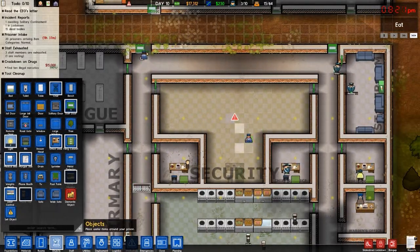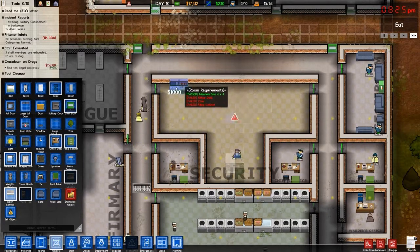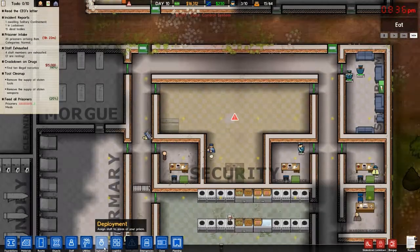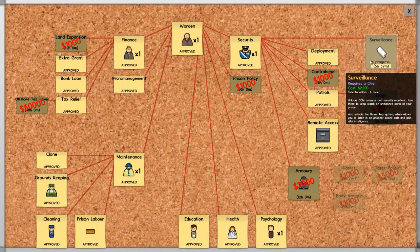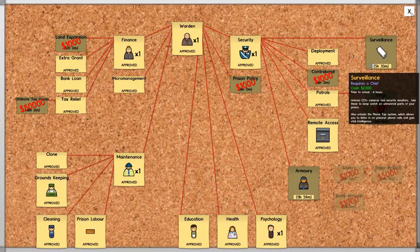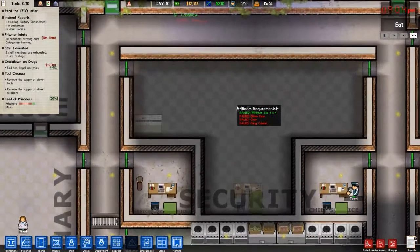Then we're going to want some other things — a door control would be nice. Let's put that down here. We don't have the CCTV thing yet. Bureaucracy — how about some surveillance. The armory might be a good idea — I think we'll go ahead and pick that up. Actually that was supposed to be the armory right here — whoops. Whatever, we'll figure something out.